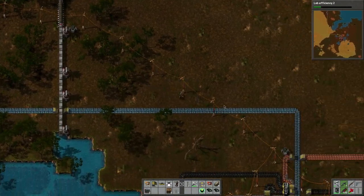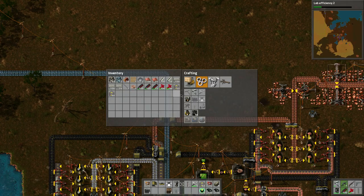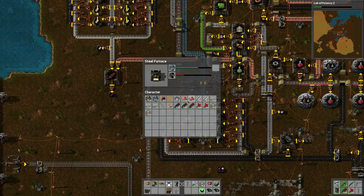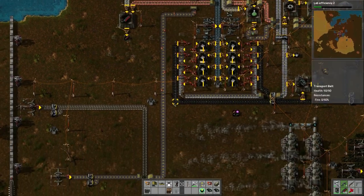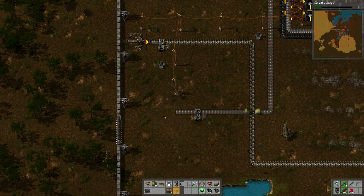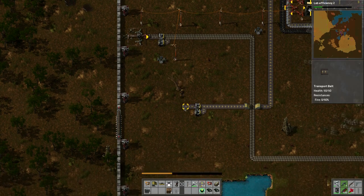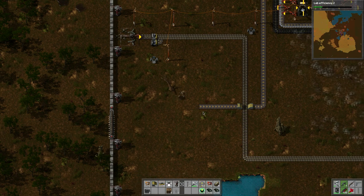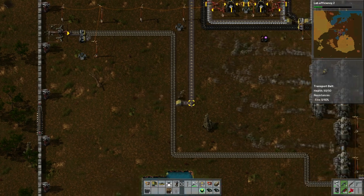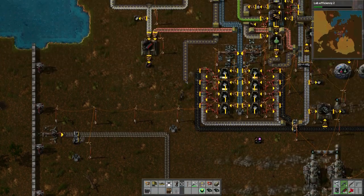We're back at our base. I forgot — I have some iron here I can deposit into these furnaces so it can be used. Look at this — the copper I think is now complete. We can pick this up. This power line I need for the lights. Now we can kind of rip this up. I used up that copper — pretty cool. I'm holding right-click and moving along.